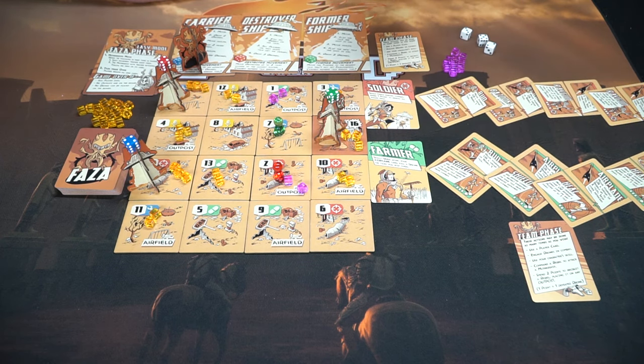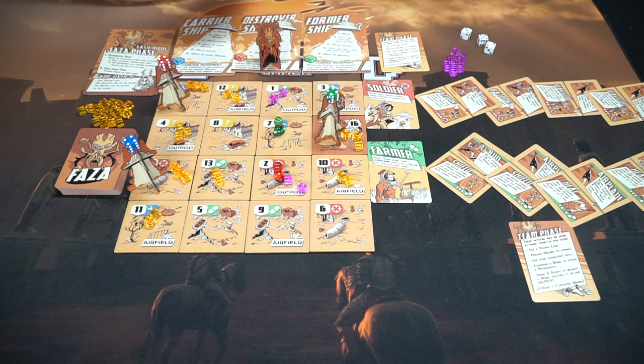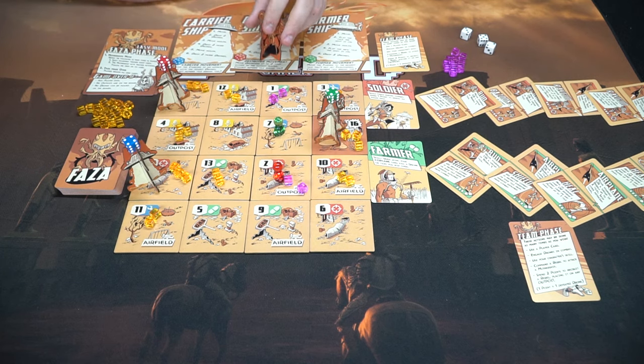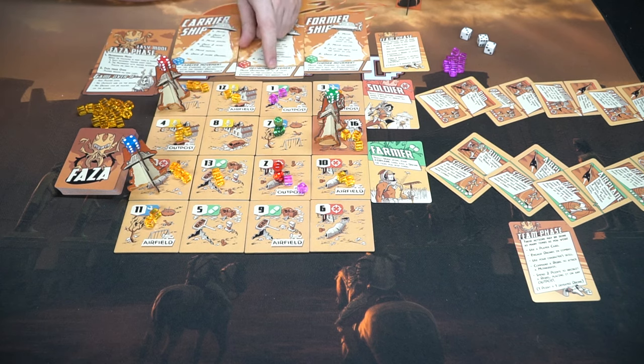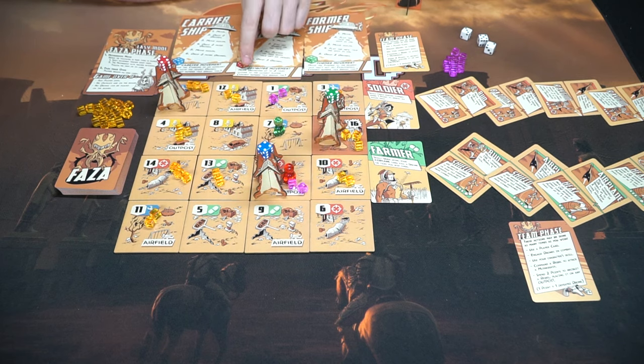If all players have utilized all their abilities, it goes to the Faza phase. The number of players determines how many times the tracker moves. You look at the card and it tells you: the mothership will move, repeat the following as many times as there are players. Shift the movement tracker once to the right and then the mothership with that tracker activates. This specific mothership will move — it says move the destroyer up to two tiles closer to the closest player.